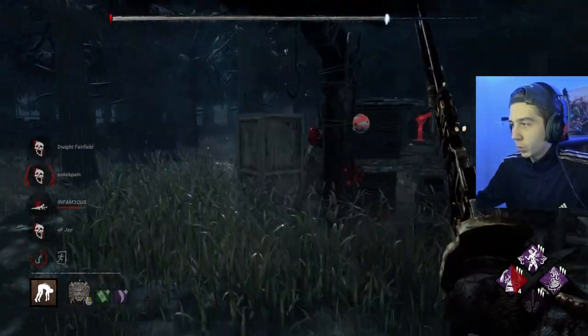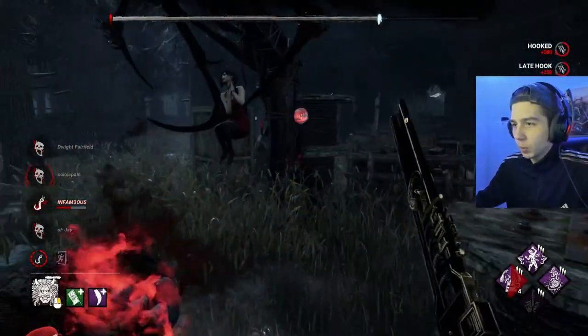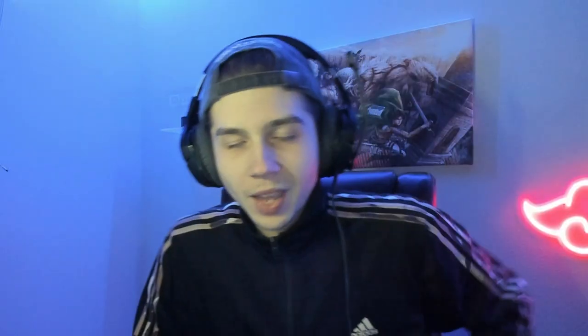This build is pretty gnarly and really fun too. Playing around all these perks is really useful — Discordance is awesome with Oni's power for chaining downs together and finding people grouped up. Good game though, that's going to do it for this one guys. I hope you enjoyed — please let me know down in the comments below what you guys want to see next and as always I will catch you guys in the next one.